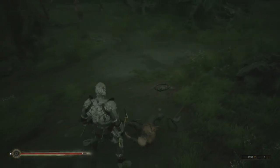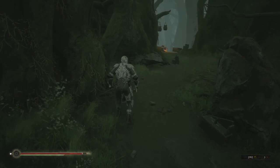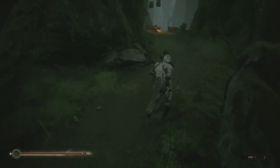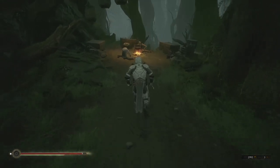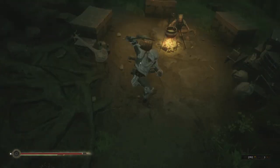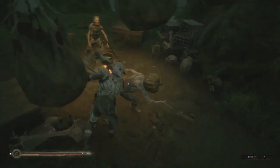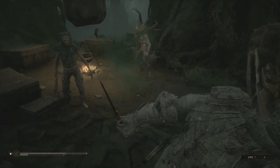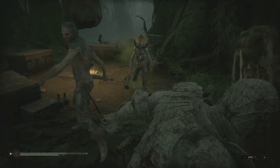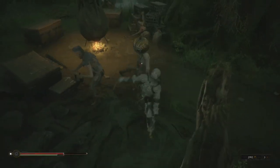But you can farm them. If you run into any of the camps or wherever there's enemies walking around, find somebody that has a pumpkin on his head, you can kill that guy and he has a chance to drop a gourd. For me it's been pretty frequent — maybe one in every three pumpkin heads drops a gourd, so they drop pretty frequently. Just farm those guys.